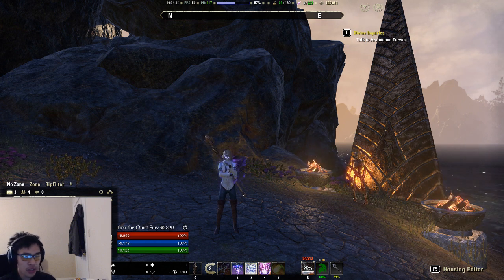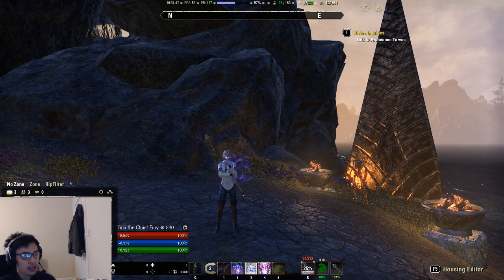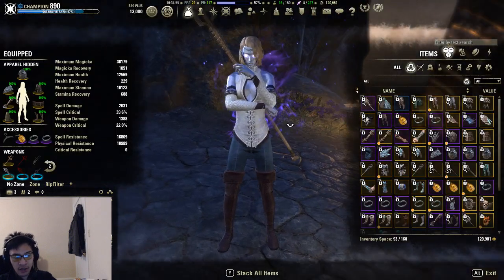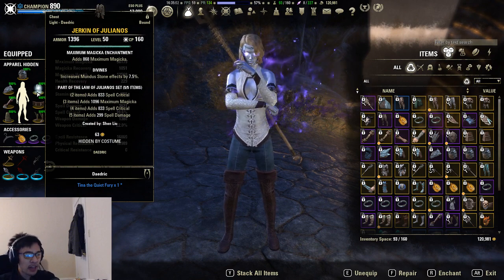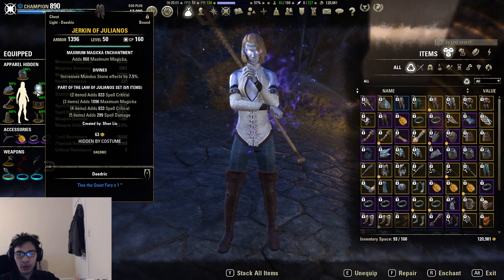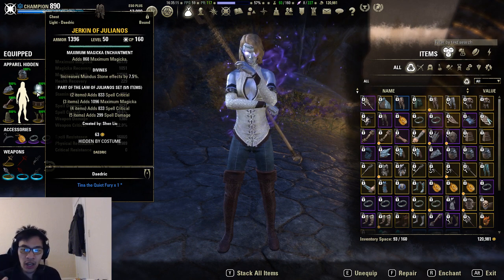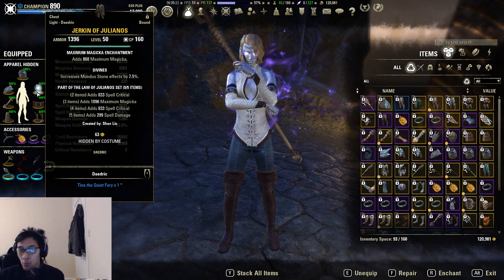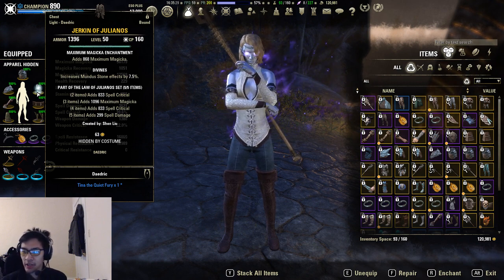Typically, what you're going to do is look at a five piece effect and compare it with Julianos or Hunting's Rage. We pick those mainly because they're both crafted sets — easy to get — but also because their five piece effect is a flat boost to spell or weapon damage. When Julianos is fully golded out, it adds 299 spell damage. Hunting's Rage is the same but for weapon damage, with weapon crit and max stamina bonuses instead.